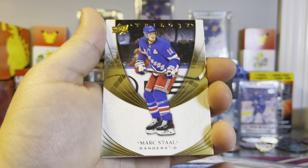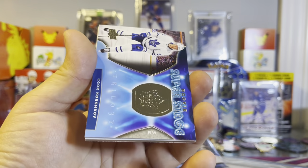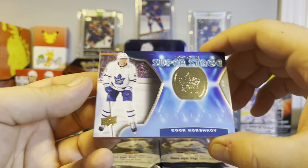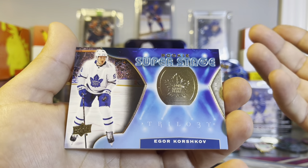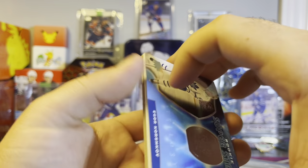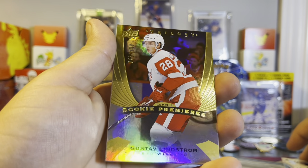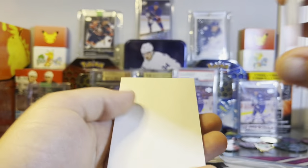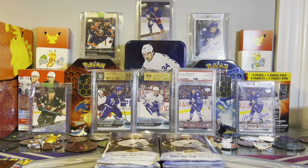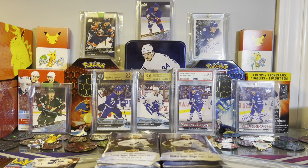Okay, so we got a Mark Staal base card and our first hit - they're kind of stuck together. It's gonna be... oh, Igor Korshkov. I'm pretty sure he got traded though - wasn't he in the trade for Galchenyak or something? Either way, at least it's like an ex-Leaf I guess. We still got one more hit - it's gonna be a Gustav Lidstrom, okay, Rookie Premier level one numbered to 999, we got 643. Not bad. I've noticed a lot of these don't have four cards, which is kind of weird - there's not even anything thick enough for that to be the case.